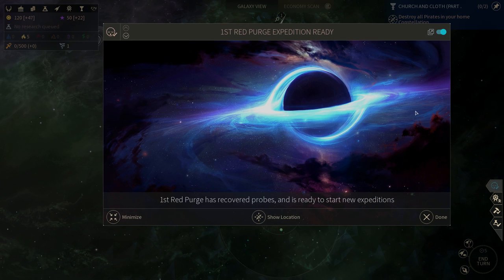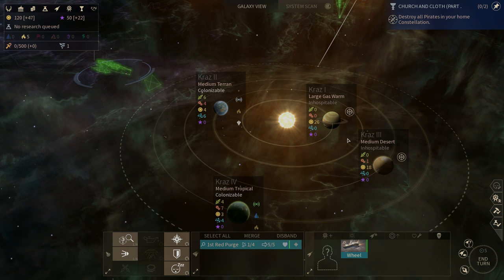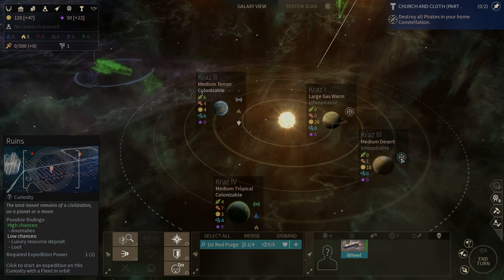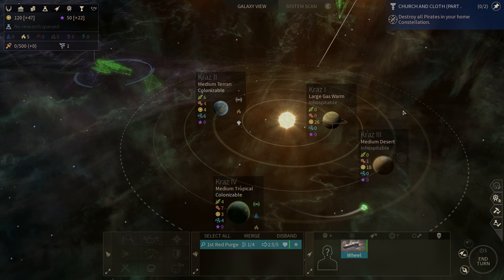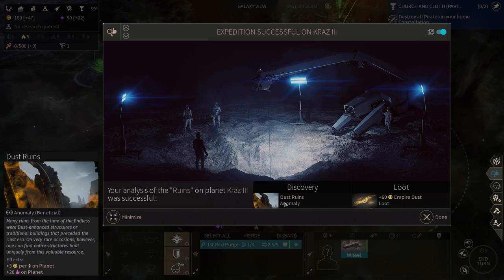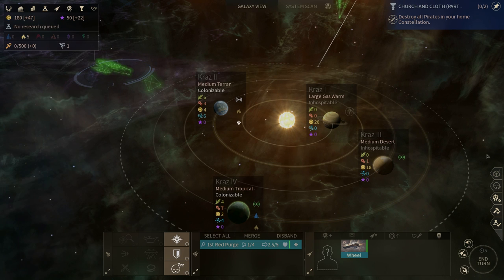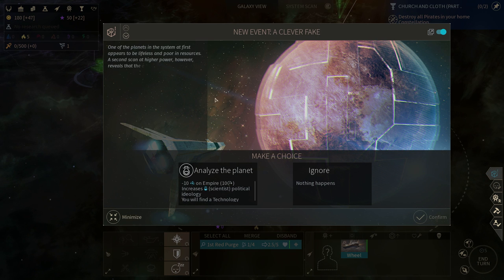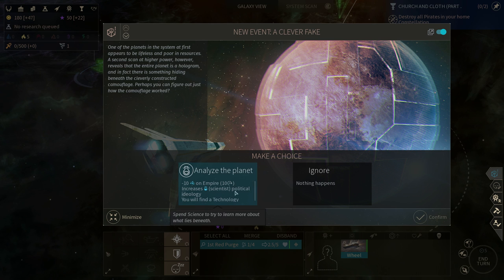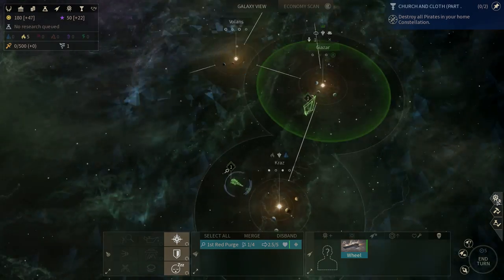Let's end the turn. I'll also briefly note: the ruins we found gave dust ruins — doesn't matter much since it's a desert planet we can't colonize. We also found a Clever Fake side quest, but I cannot afford to lose 10 science on empire for 10 turns. Even though it would give me a technology, it's not worth it. We need our technology and science really badly right now.